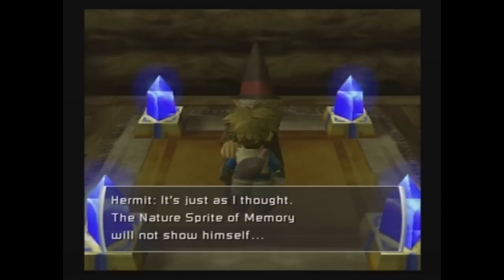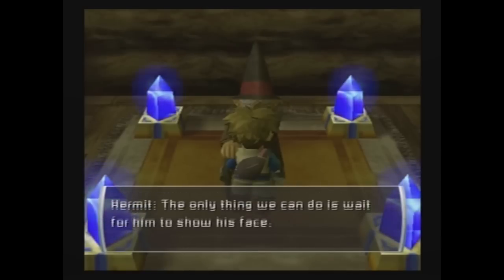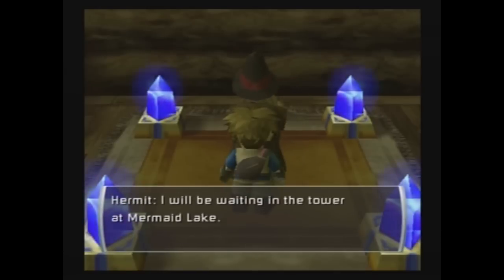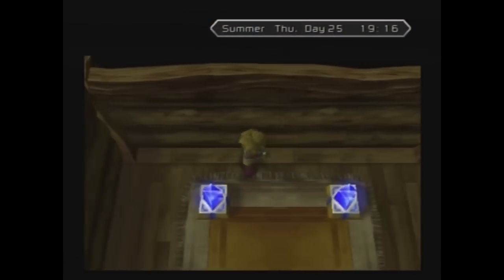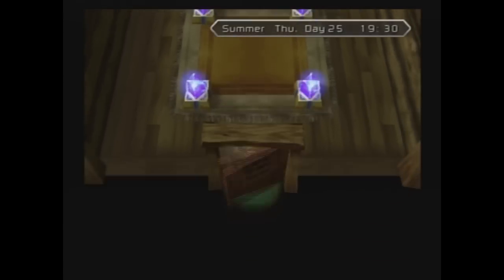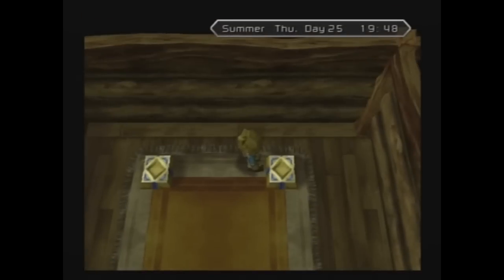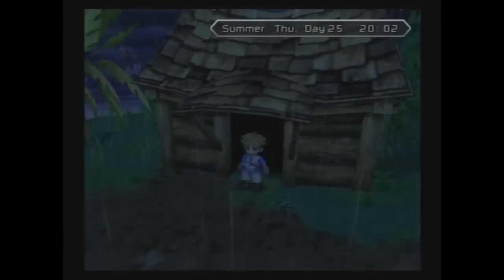The hermit says: 'It's just as I thought. The nature sprite of memory will not show himself. It'll take something major to get him to appear once again after what I did. The only thing we can do is wait for him to show his face. Still, nature sprites are like children — they're more likely to approach if they see people enjoying themselves. I'll be waiting in the tower at Mermaid Lake.' Wait — are you a ghost or something? She didn't even open a secret wall shortcut — she just walked right through the wall. I kind of get the impression the hermit isn't quite human. If you go back into her house after she leaves, you'll notice she also took her four water crystals.